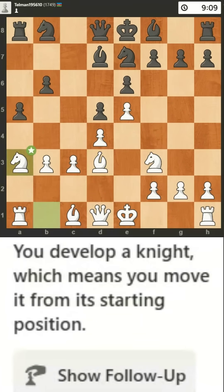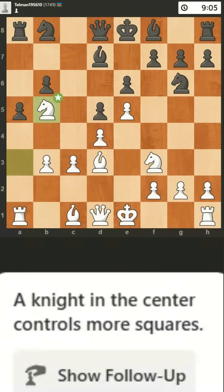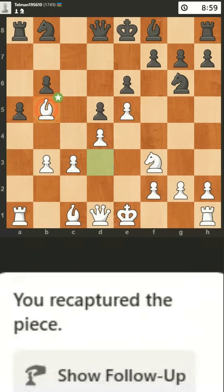You develop a knight, which means you move it from its starting position. You had the upper hand, and now your position is winning. A knight in the center controls more squares. This is a fair trade — you recapture the piece.